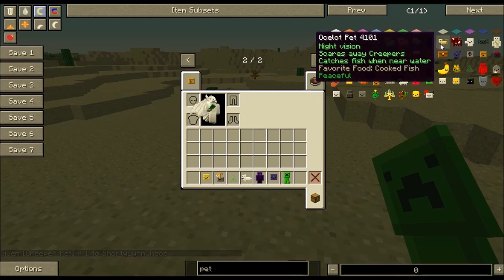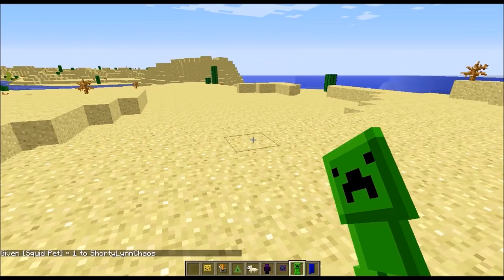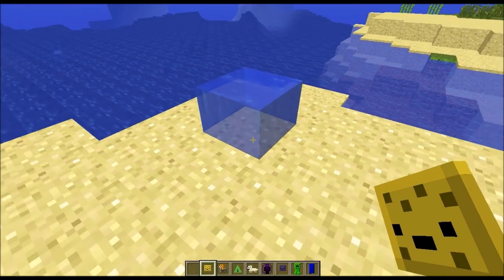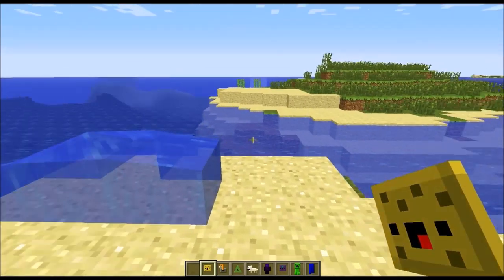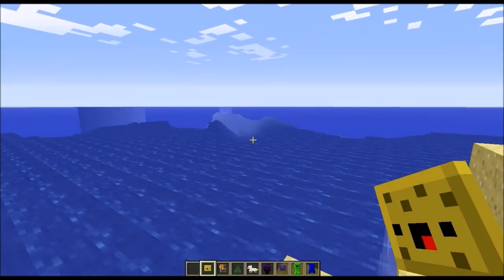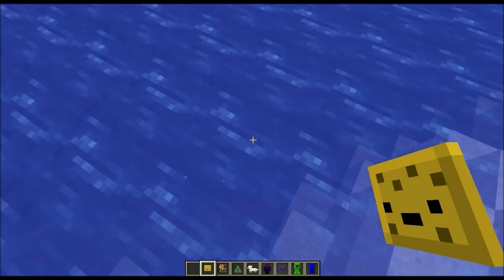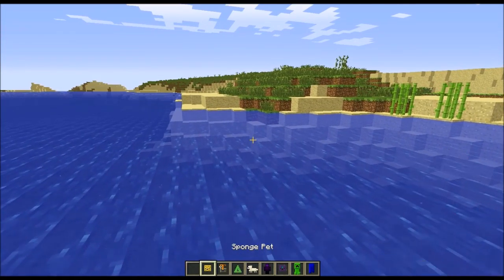Let's grab the underwater breathing one and show you the Sponge Pet. He can place water, absorb water, and walk on water — so we're going to try walking on water. There goes the placing of the water; it's literally a spawn block. As you can see, we can go in the water right now, so let's right-click. Just like that, I am walking on the water — not flying. We're officially walking on water, so now we can cross that ocean. As long as it's in your hotbar, it'll continue to work.